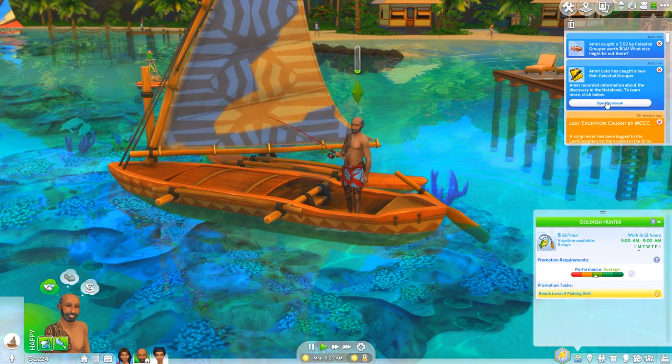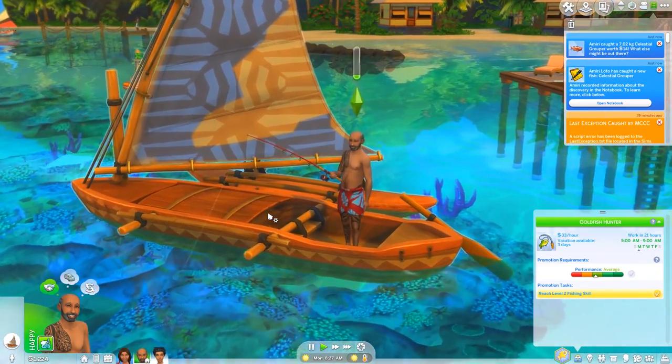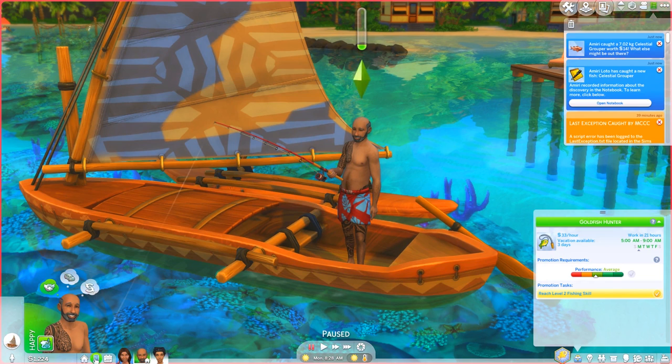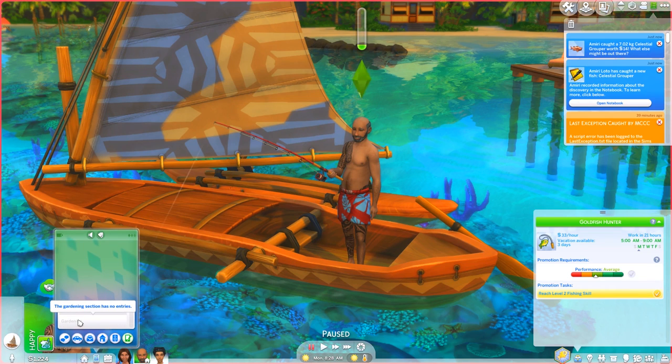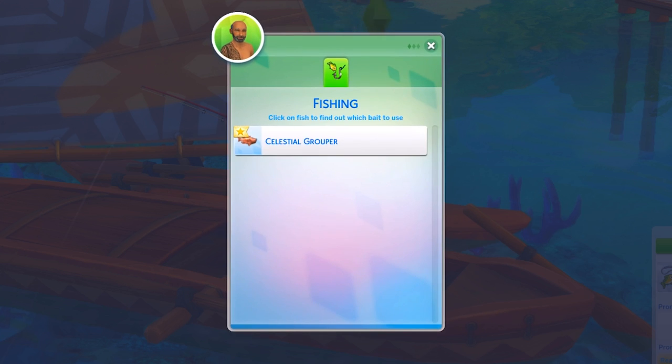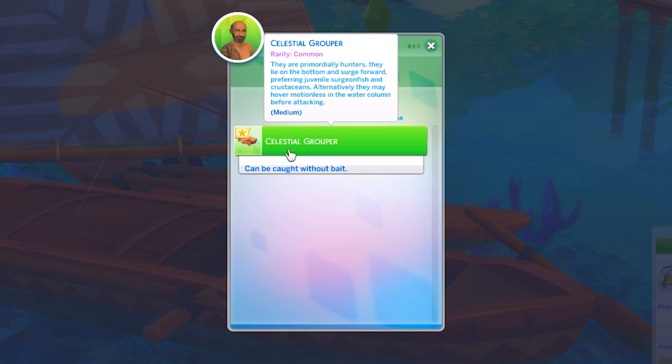That did not work - open notebook. I don't know if that's a glitch due to custom content or a mod I have, but his notebook isn't working. We did actually get an overhaul of the phone - the notebook used to be up here and now it's down here. Just like in Seasons we got an overhaul of gardening, now we have an overhaul of fishing. When you catch a fish, notes get added to your notebook telling you what bait you can use to catch certain fish, which is really helpful if you're trying to catch the whole collection. He got a celestial grouper - it's actually a common fish.